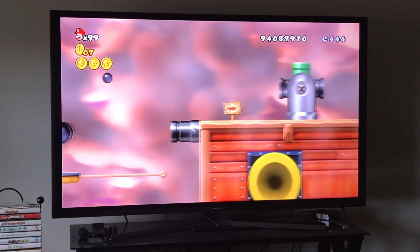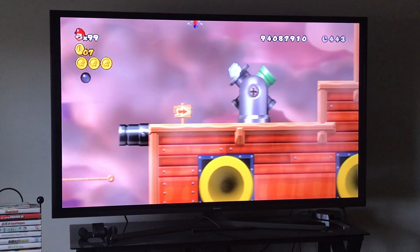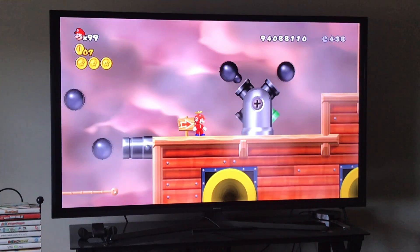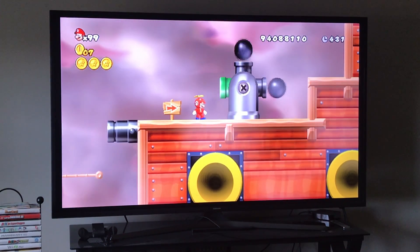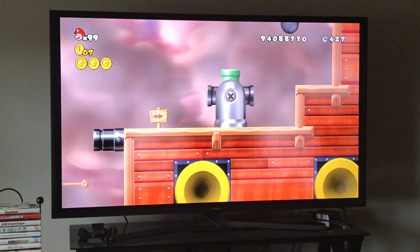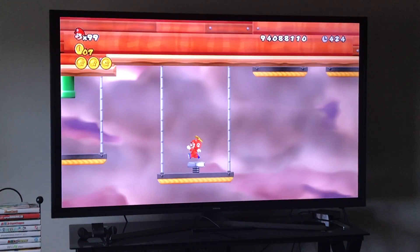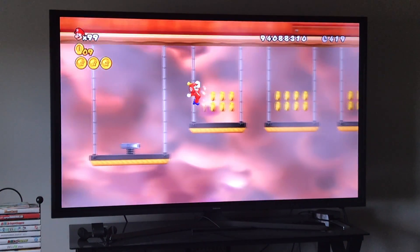This part is very important — you have these pipes rotating right here. What you want to do is avoid getting hit by these cannonballs. Whenever the green pipe is facing up, you can go inside it. Right here you have to use this screw — shake your controller when you're on the screw.